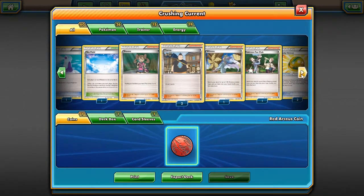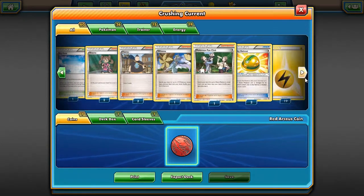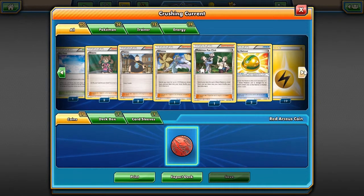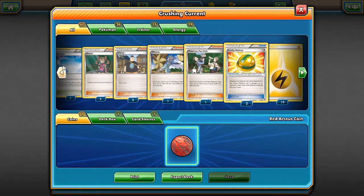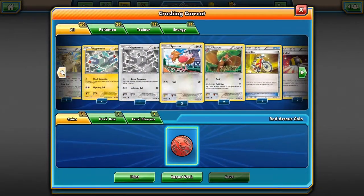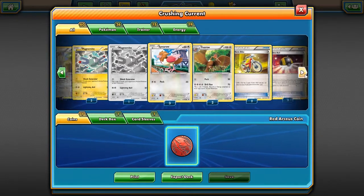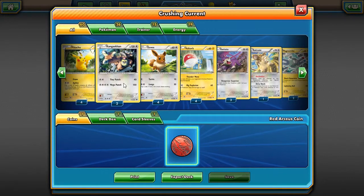Tons of card draw with Tierno and Shauna. Winona will get three colorless Pokemon into the deck, as well as the Pokemon Fan Club getting some basic Pokemon. It's also got one of the best draw engines of the three theme decks in the form of Lucky Helmet, and one of the best finishers — or two of the best finishers, if I'm honest.